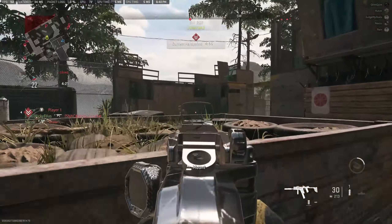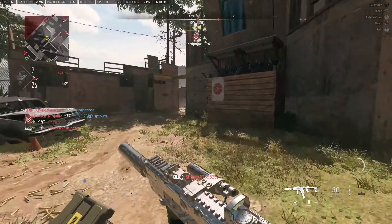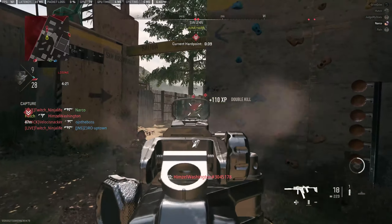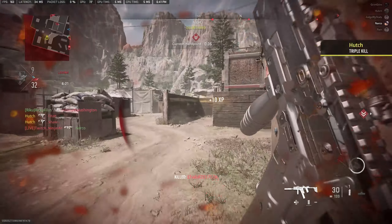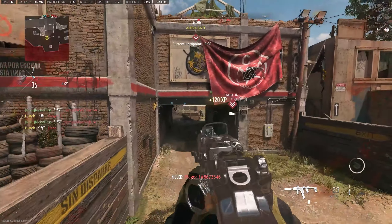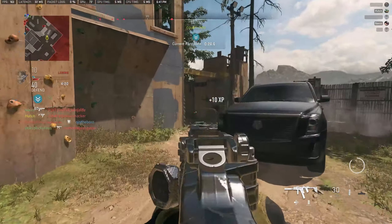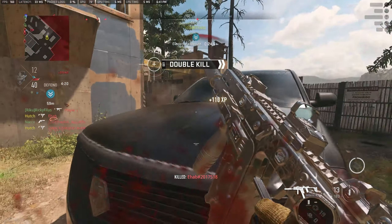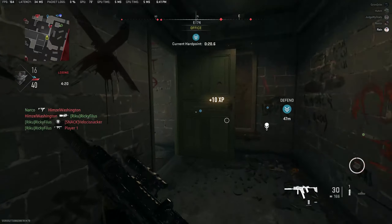You guys will see right here I earned the Fast Hands bonus perk, which is a very important perk, especially whenever it comes to reloading this gun — because you're going to be burning through ammo with the Fennec since its fire rate is just so fast. On top of that, I don't like running the extended mags on this gun because it slows down the handling way too much. You can get LMG movement speed with this gun if you're not careful with the attachments you're putting on.